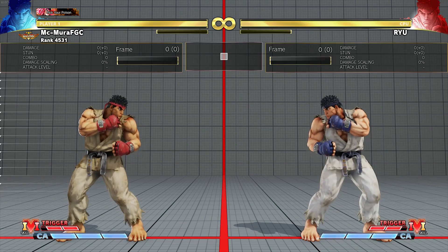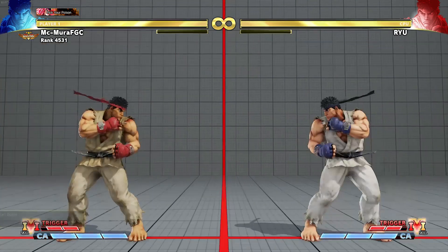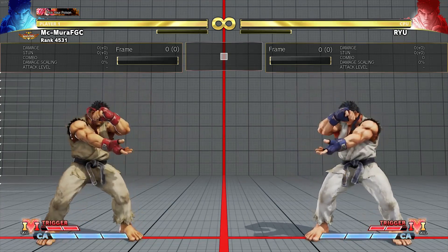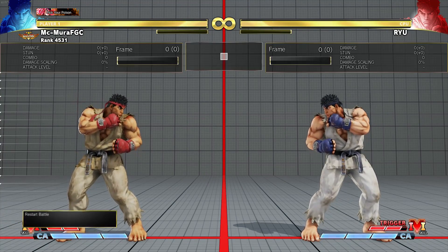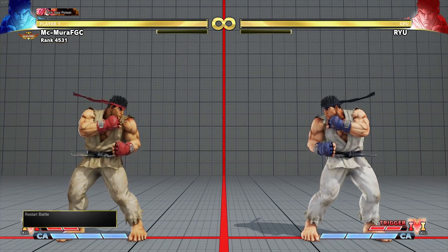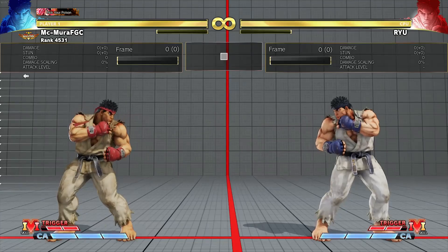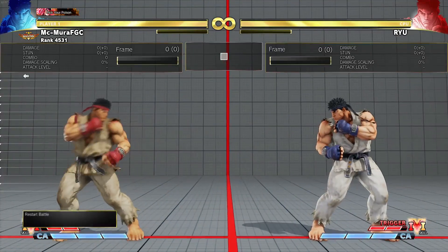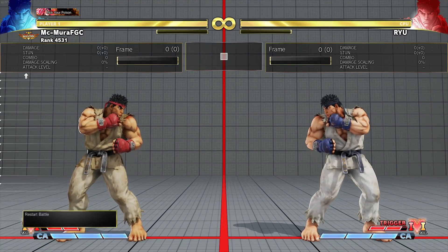Hello everyone and welcome to a new video, MC Mora here. In today's video I wanted to talk about zoning and how you can get better at zoning. Zoning is a difficult thing to do in fighting games, especially in modern fighting games — it requires a lot of finesse and deep understanding of spacing. I'm gonna start with a traditional zoner, a character like Ryu, and then move on to an unconventional zoner like Poison.